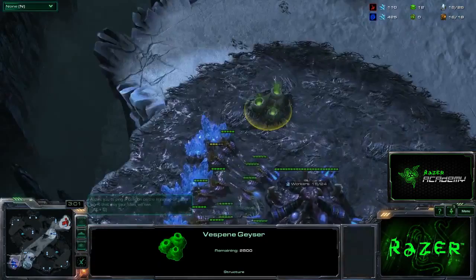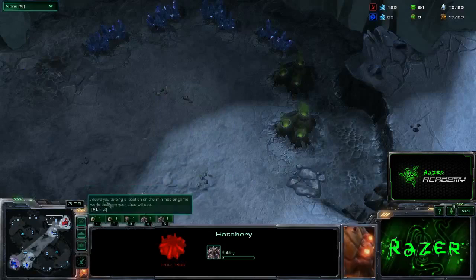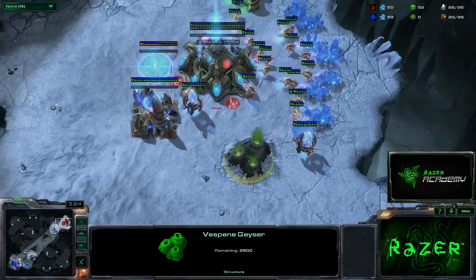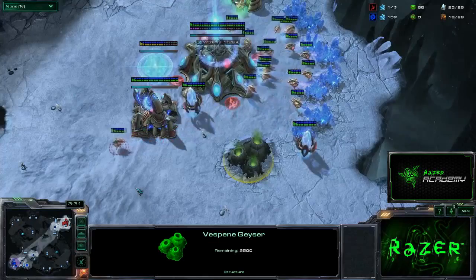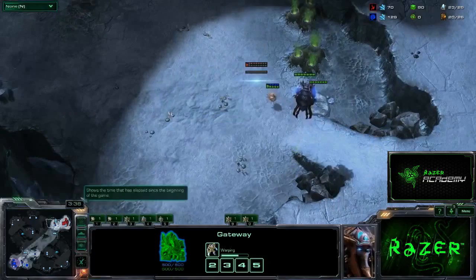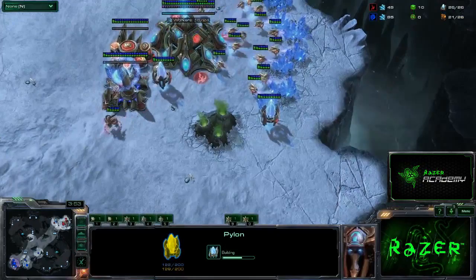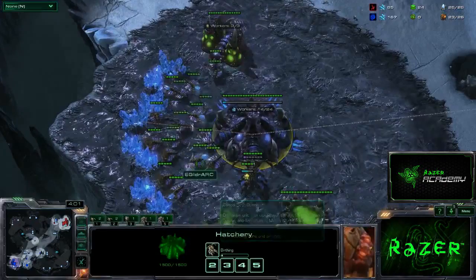As soon as I see that he has not walled in and has not gone Nexus first, I'll put down the Gas Geyser, then expand, and watch for his Nexus to go down — that's what tells you it's okay to take your third base. He has not taken that second Gas yet. You will get the occasional actual one-base all-in, however it's not particularly common. 99% of the time, if Protoss goes gateway first, they will put down a Nexus. Upon seeing that pylon, I know he's probably not going to four-gate — it's very unusual to put a pylon down there if you are.